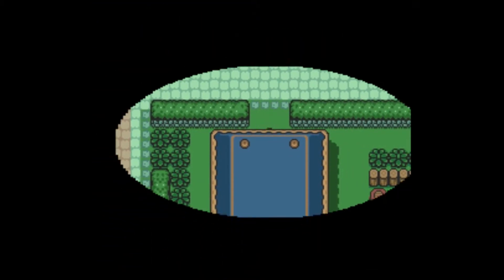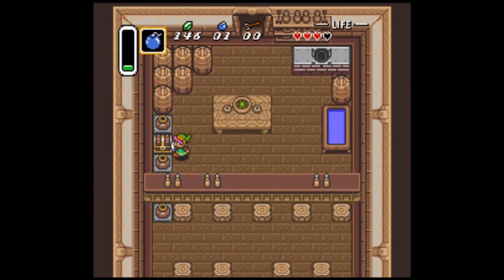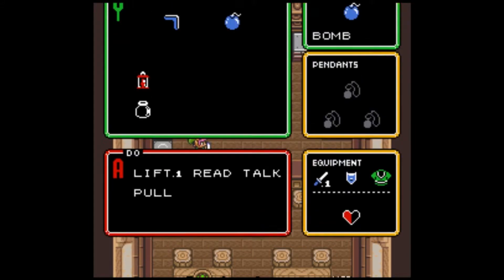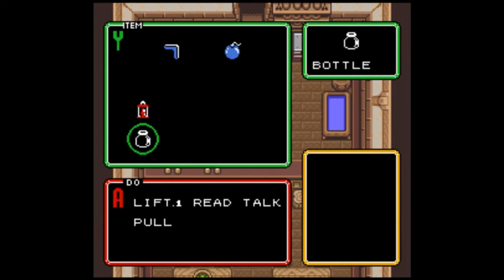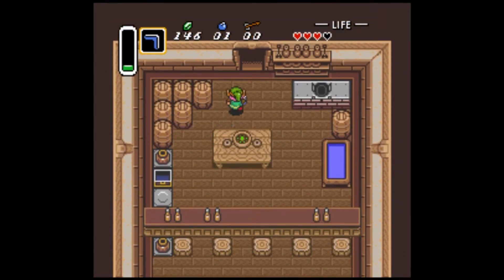Anyway, to get this next piece of heart slash bottle or whatever it is, you come in the back way and you can open this chest right here. It's a bottle. Bottles are just — that makes sense. Fairly certain there are two bottles.